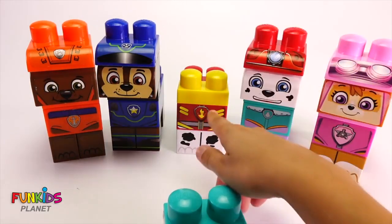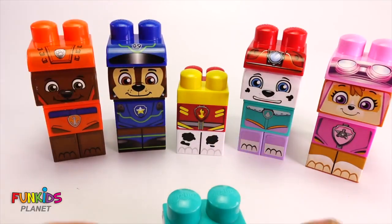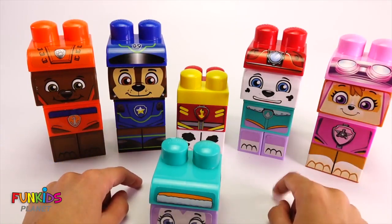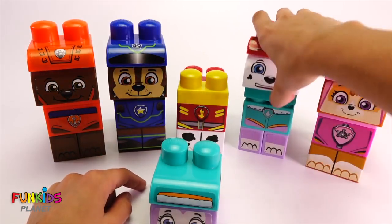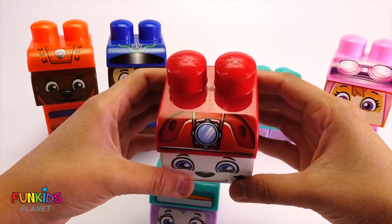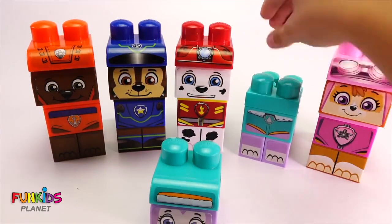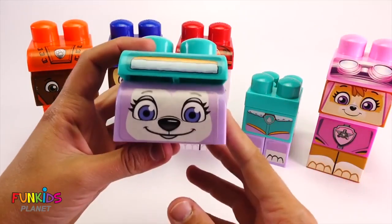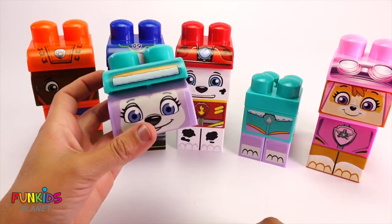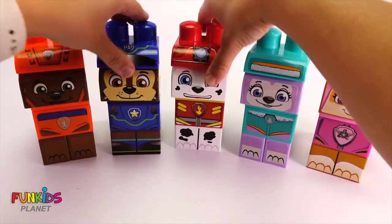We have a red body, so we need a red head. Do you see a red head? It's not any of these ones, because they're on the right body. What about this one? Yep, this is Marshall's head, because Marshall wears all sorts of red. Now we have one body left, and it's Everest's body, because Everest wears turquoise and she's purple. Now we have everyone with the right heads!